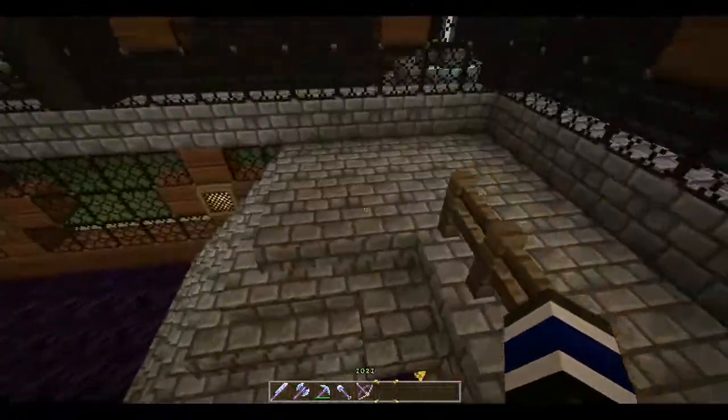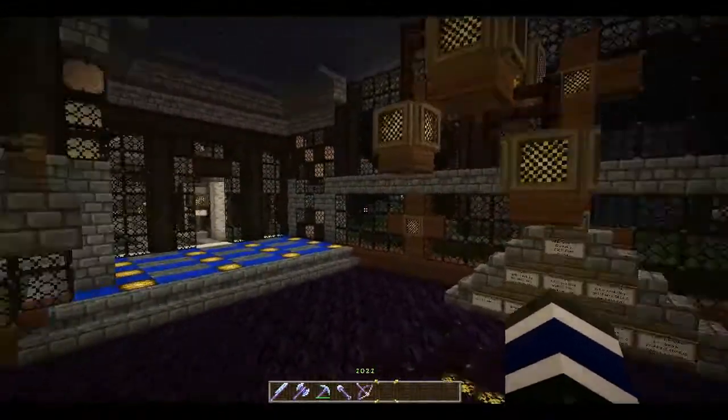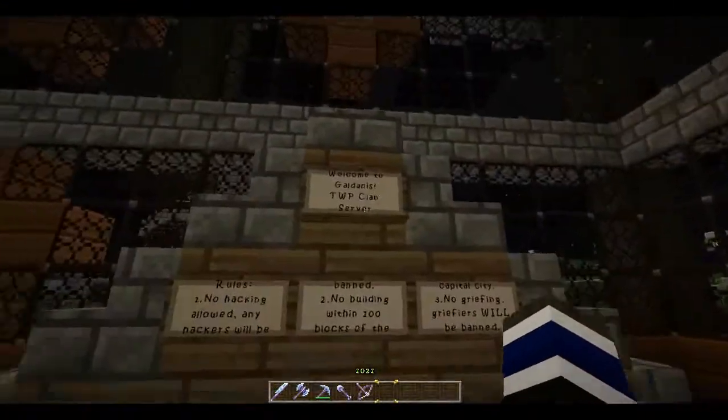This is the spawn room. There's an enchantment table underneath this flight of stairs. And here are the rules.